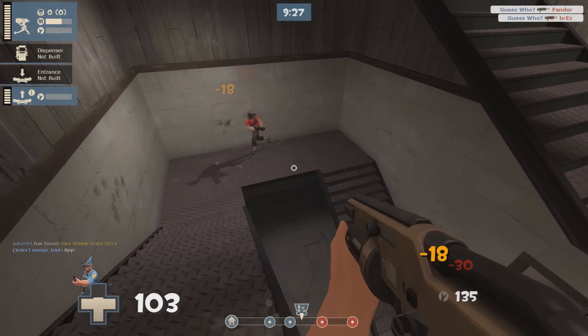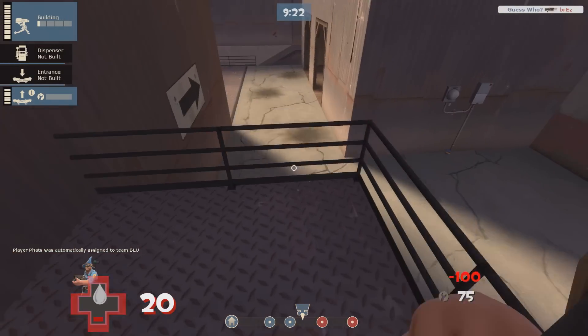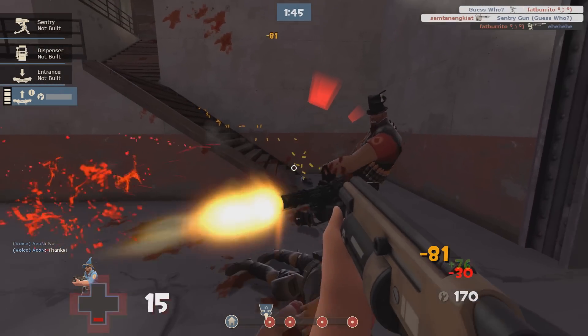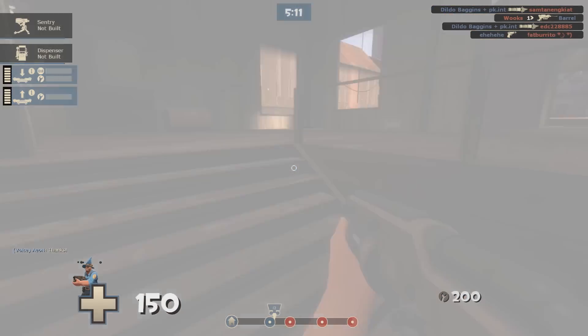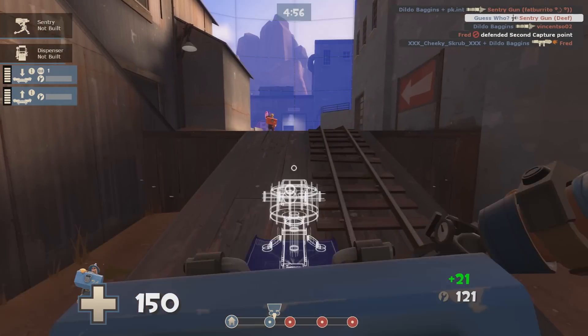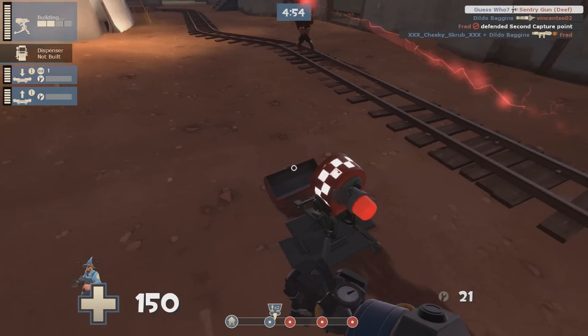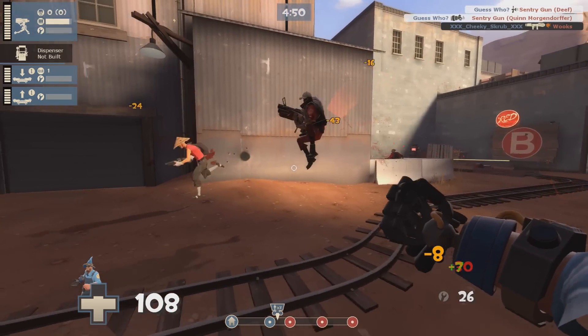Killing you should be extremely hard as you can just keep dumping down Mini Sentries and keep your distance, but if they finally do manage to hunt you down, that hidden teleport means you can immediately get right back to annoying them at spawn and stopping them from actually defending the objective. When I play Engineer this is pretty much the only thing I do. Playing really aggressively is great fun and it's also a massive help for your team.